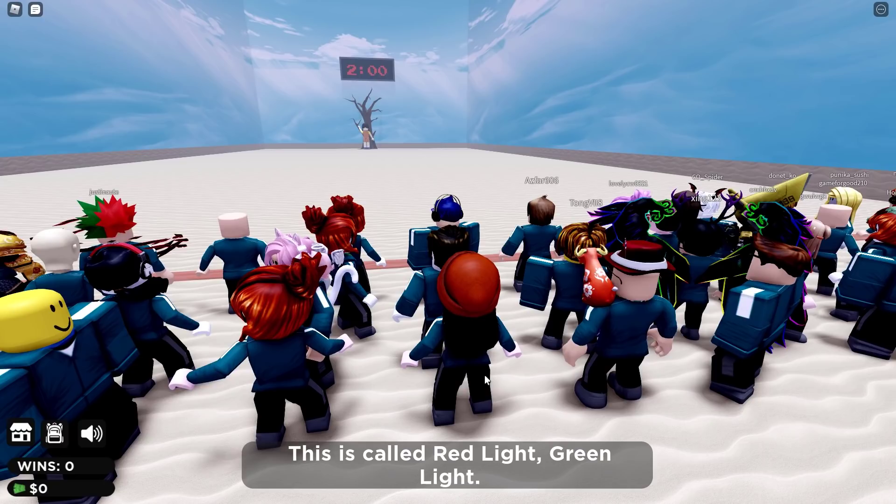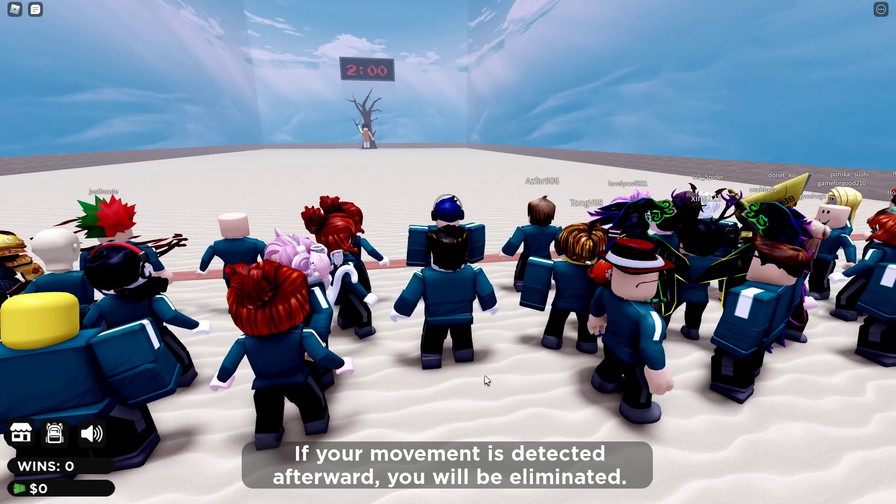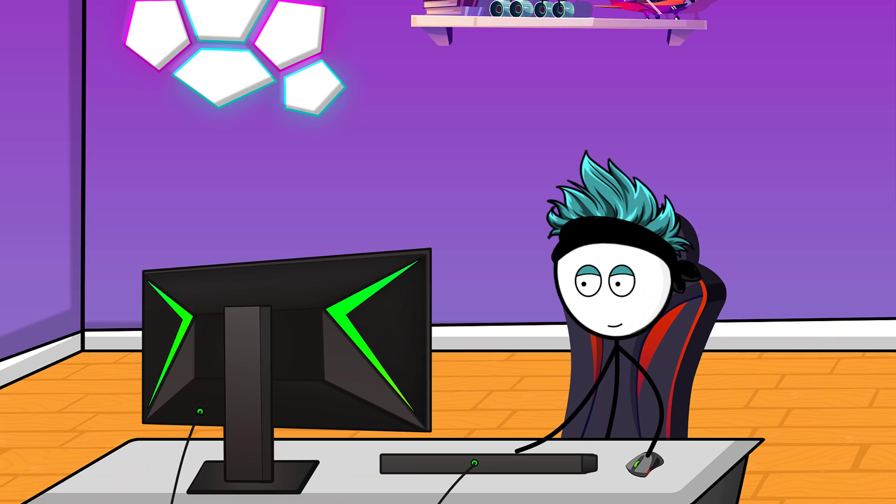Welcome to your first game. This is called Red Light, Green Light. Here are the rules: you are allowed to move forward when it shouts green light, and must stop when it shouts red light. If your movement is detected afterwards, you will be eliminated. You have 2 minutes to cross the field.